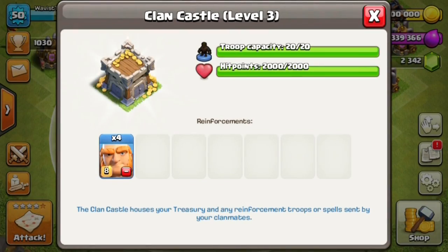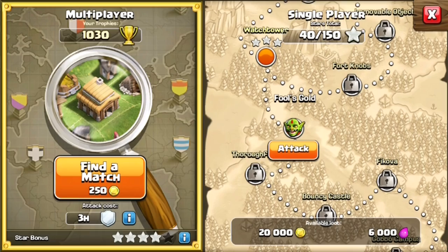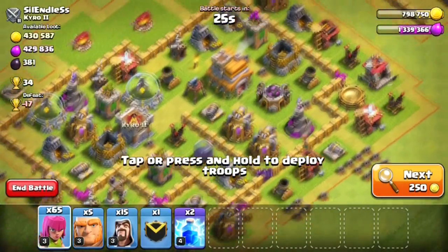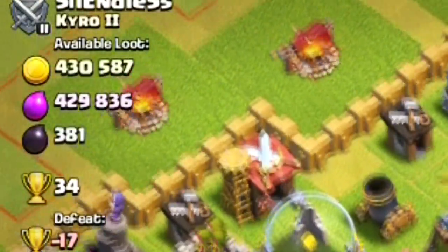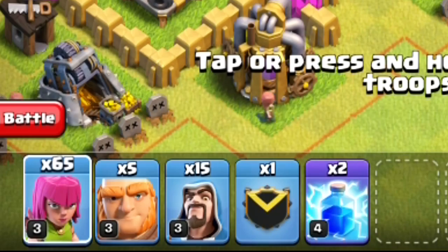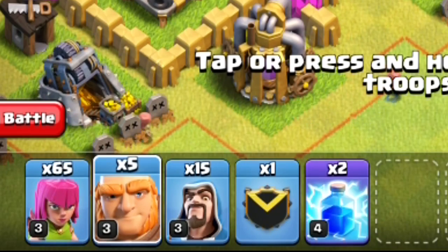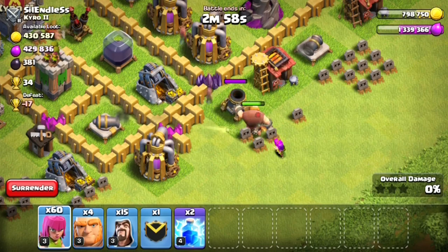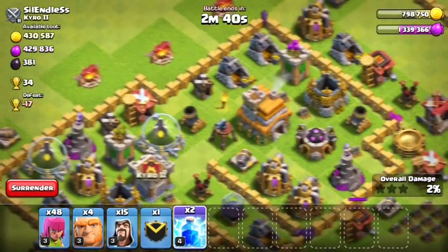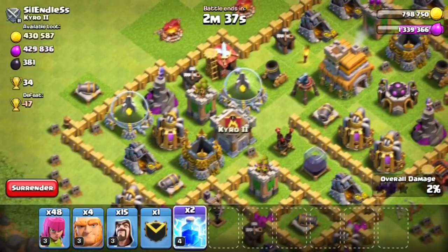I still have the problem of maxing out gold. We have maxed giants in our clan castle and now we're going to try to get our money up again. As soon as I came across this base I completely almost fell out of my chair - do you see that amount of loot? I was so excited, but then I looked down at the army I had and I was like no, because this is my war attack strategy. I usually attack Town Hall 6s with that, but my farming strategy is way more powerful loot-wise - just barbarians, archers, a few giants and wizards. But this time my army is more focused on giants and wizards.